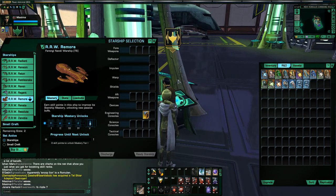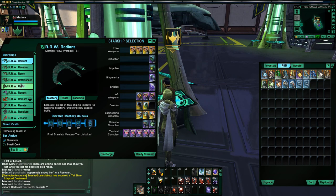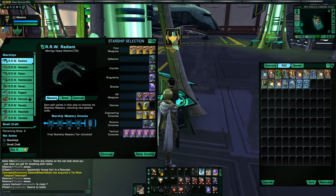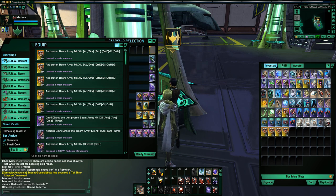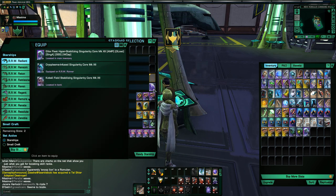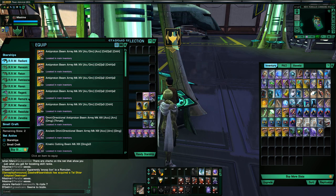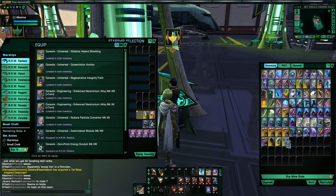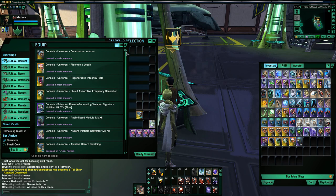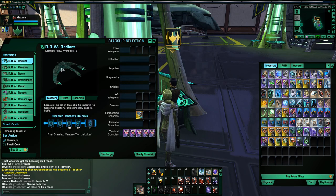I actually realized I need to go back here. I still have most of my top end gear on my old ship, so I'm going to need all of these on my new ship. Not that one — that is the specific console for my current ship, which was the Morigu.